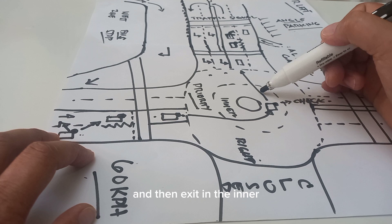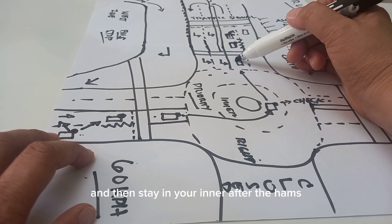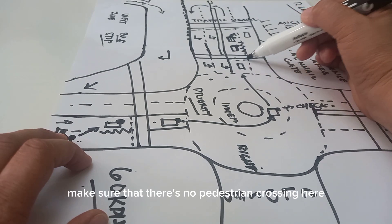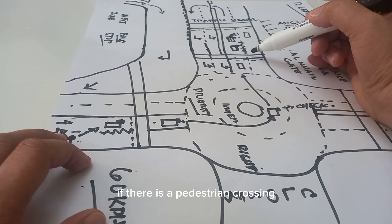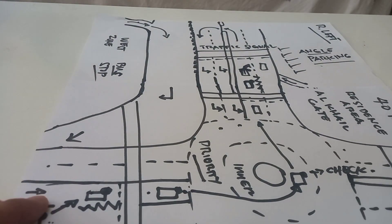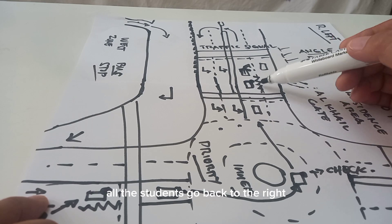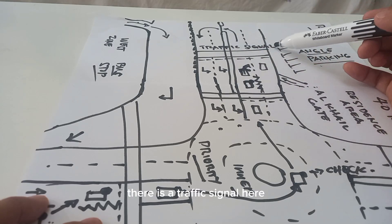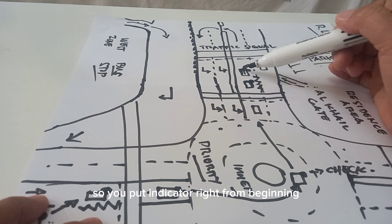Stay in your inner lane after the humps. Make sure there's no pedestrian crossing here — if there is a pedestrian crossing, put your hazard light on. After the humps, make sure you go back to the right lane. Before the traffic signal, put your indicator right from the beginning.